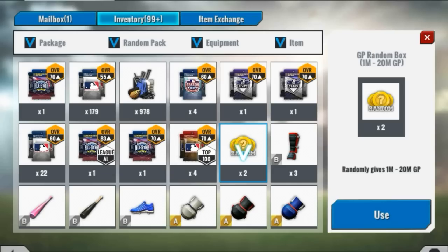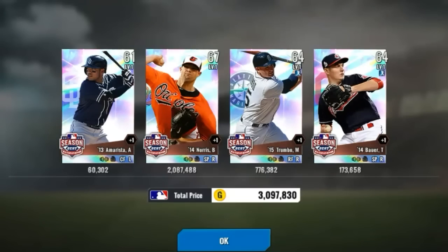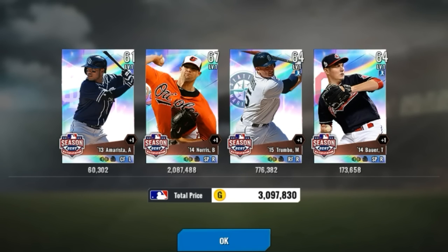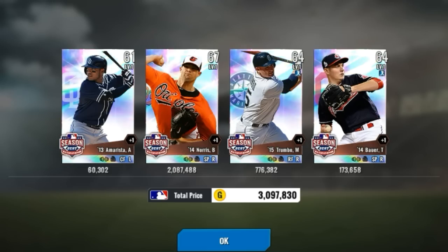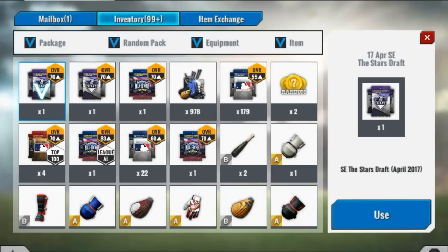So we're going to be opening these season's best packs first. Let's see what we get. We have Bud Norris, by far the best card out of these, just because he's an Orioles starter. $67 million, which is one of the higher ones for season's best. But season's best really aren't worth too much anymore since there's so much other stuff out there. So, next.